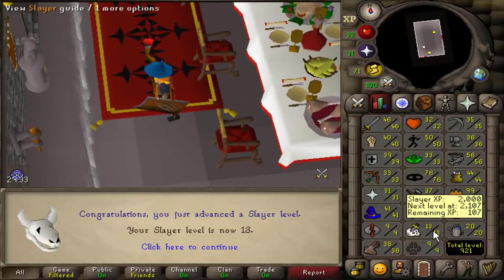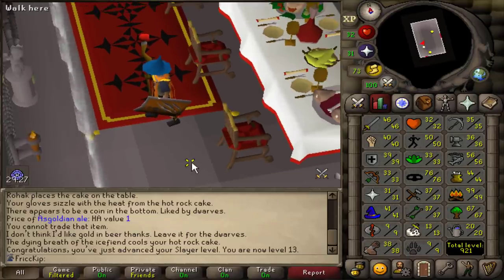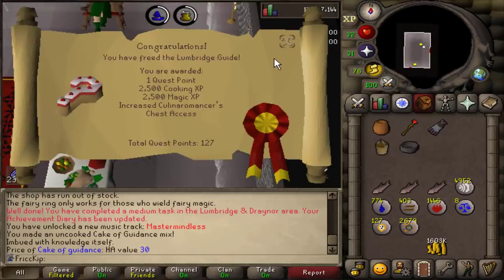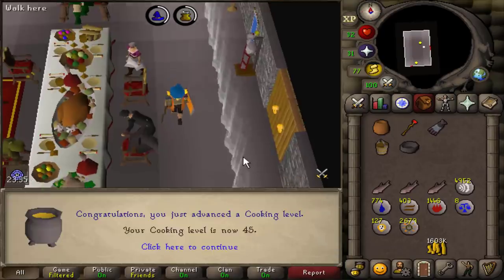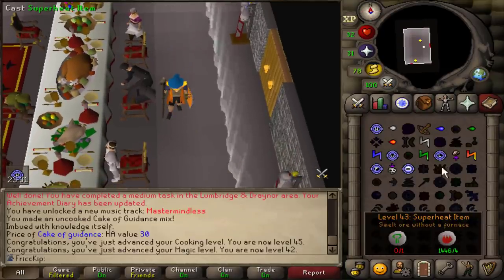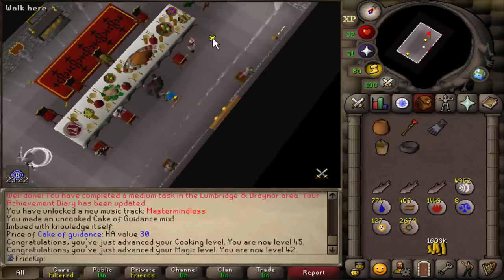We still need level 18 slayer to do Animal Magnetism, which I'm pretty sure we can just get through questing without actually having to train slayer. On to the next one — we'll use the cake of guidance on the Lumbridge Guide and another section is complete. Cooking XP, magic XP, there's a cooking level, there's a magic level — one more magic level till superheat, which I'm kind of looking forward to.